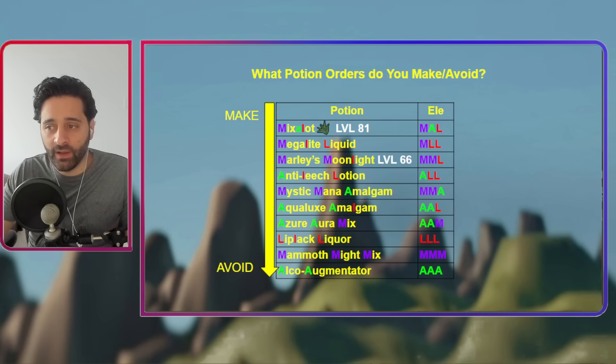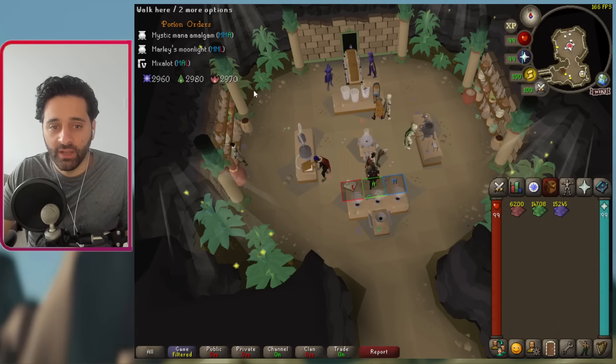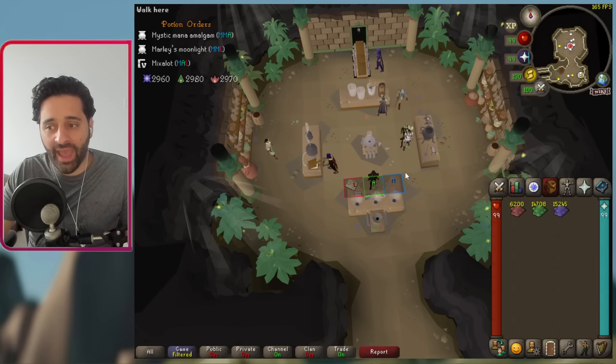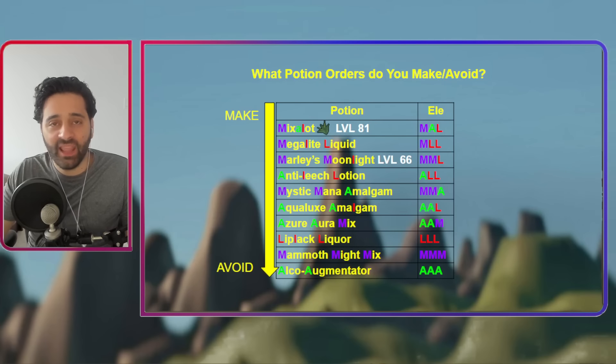On top of that, there are also Digweed spawns — this little icon here. Every so often when you hand in a potion, these Digweed spawns in the corner are going to mature, and if you have the plugin they'll be highlighted as well. You need to go pick them up and add them to your Mix-a-Lot potions — if you do that it goes from 60 points to 120 points, doubling the amount. If you're not level 81 Herblore, the best compromise is Marley's Moonlight at level 66, which still gives you 60 points when you hand it in, but strongly recommend going for 81.